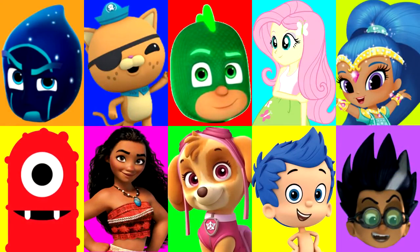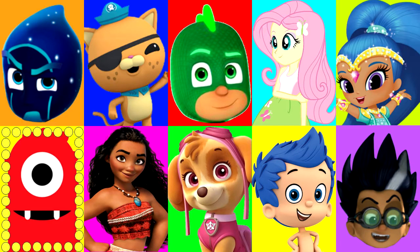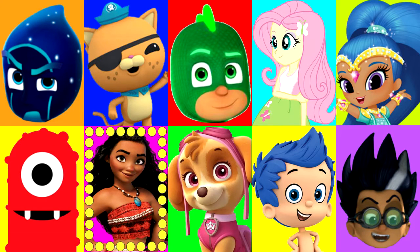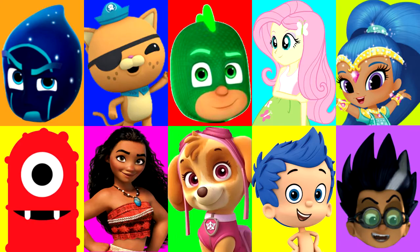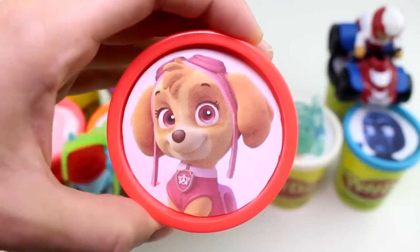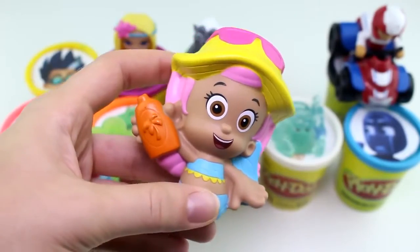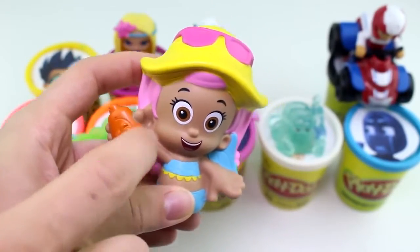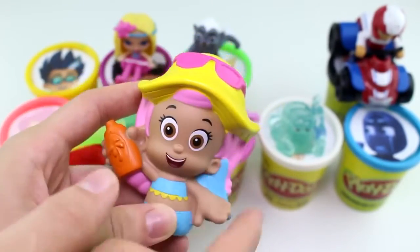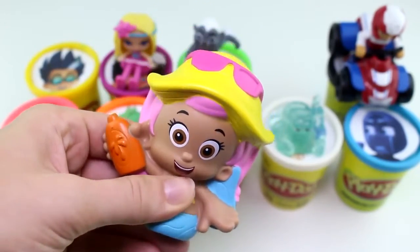Alright guys, only two more surprise cups left, and we still have our two slime cups left. Let's see who it will land on next. Around and around it goes. And stop. It landed on Skye from the Paw Patrol. Skye has the red Play-Doh Cup. And look — it's Molly from the Bubble Guppies. She has some sunscreen in her hand, some sunglasses, and a beach hat. She looks like she's at the beach, and she's also a bath squirter.